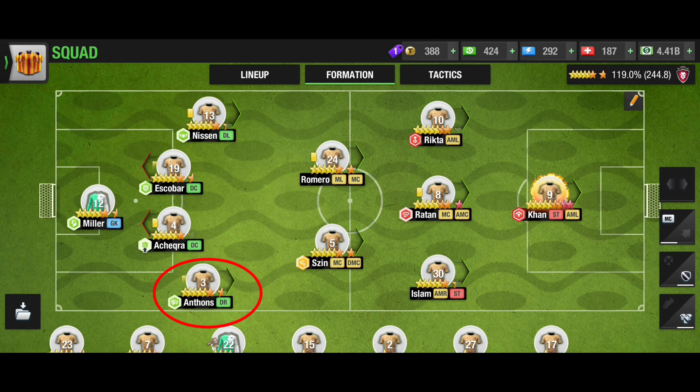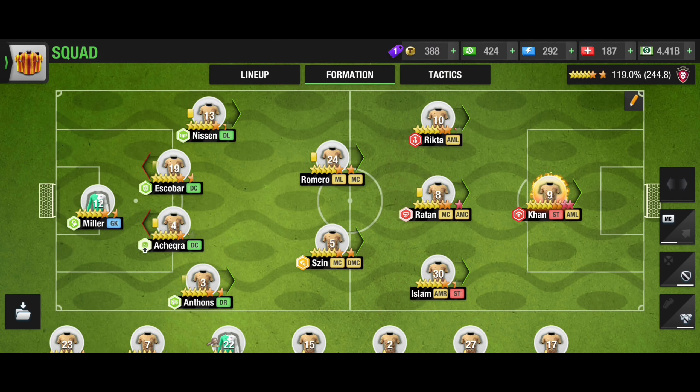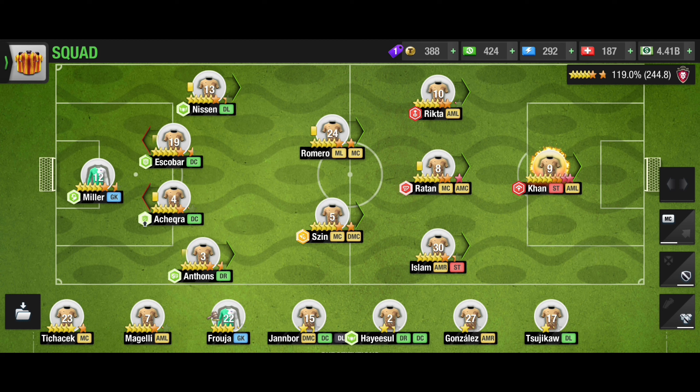Now check the player. You can see Anton Scene — he was the player who got the skill, and he is my main player among those 14 players. So you can clearly understand the benefit of this trick: you don't really need to give the skill to players who are not necessary.